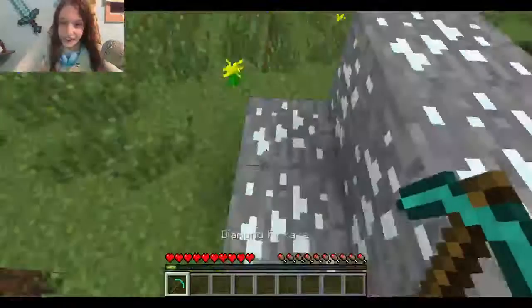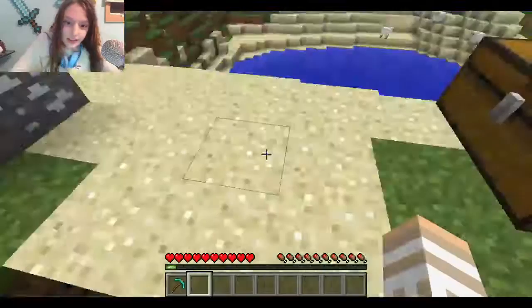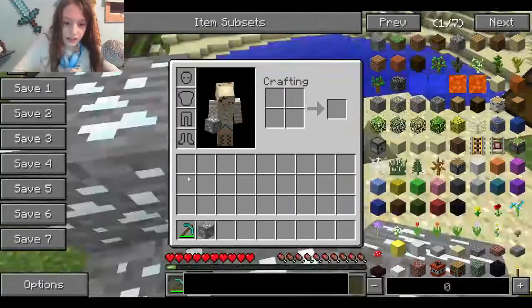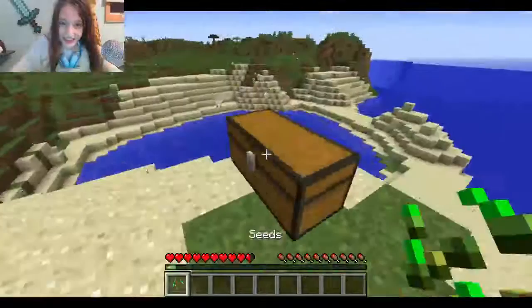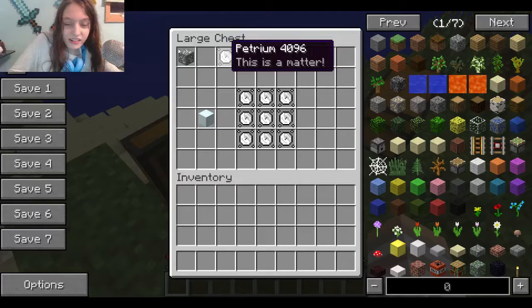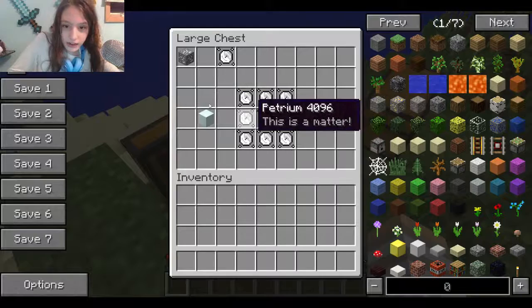The first thing you're going to want to do is find this ore thingy. Where is it? It's called a petrolysis ore, and you mine it and it gives you the actual ore, and then you need to smelt it. I didn't do my research. So I think you smelt this, and then you should get this petrolysis. It has a description of 'this is matter' — I don't know what that means — but you can also make a block of it by doing the nine-squares crafting recipe.